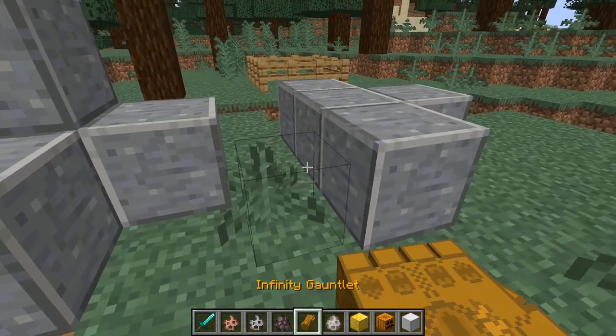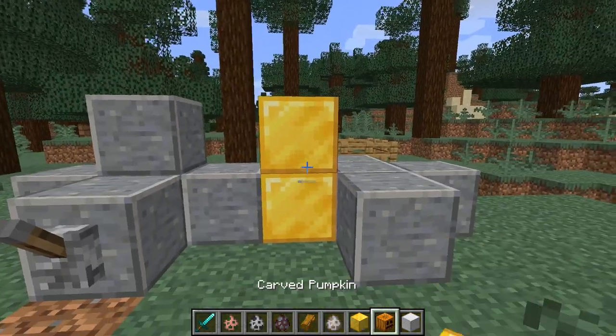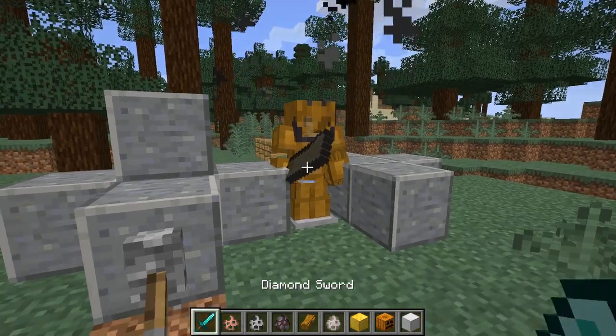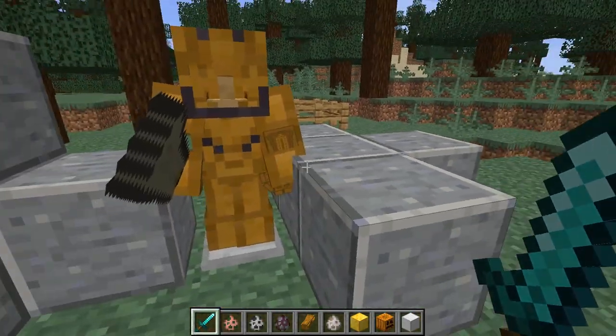To actually get the Gauntlet and Armor, all you have to do is place two gold blocks right in the middle, flick this lever, and you will get your Armor and Sword and Gauntlet.